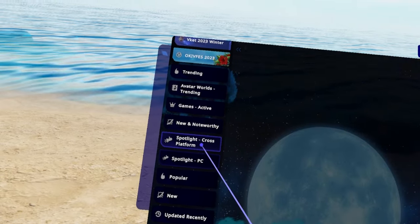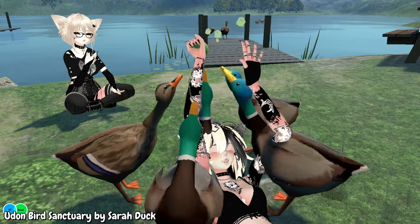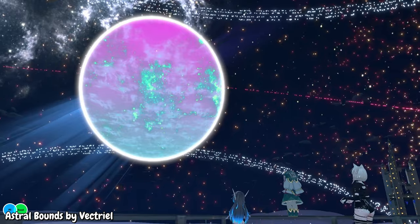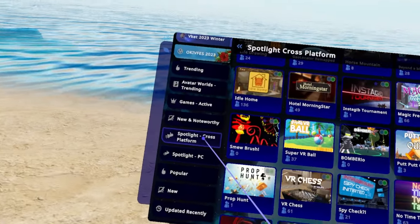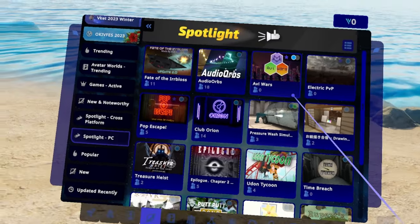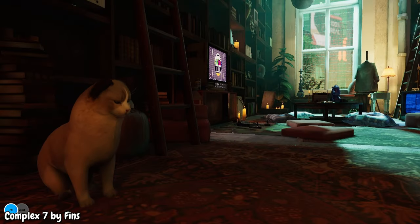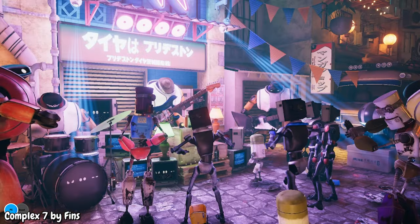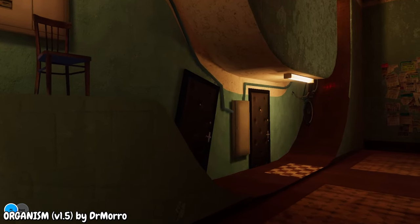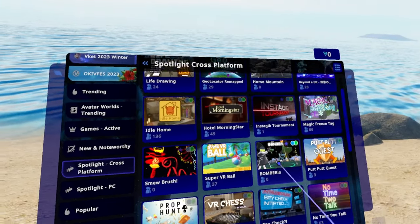The Spotlight tabs are pretty straightforward — these are maps specifically spotlighted by VRChat. VRChat as a collective has decided these are the maps you have to check out. This is always a good place to start if you're looking for the best VRChat has to offer. There's one for cross-platform if you're a Quest or Android user, and one for just PC users. My own personal recommendations: Complex 7 and Organism — both beautiful maps you can get lost in for a long time. All of these are worth checking out, and they are updated occasionally.